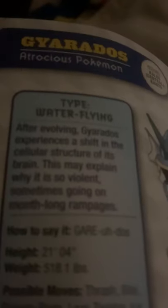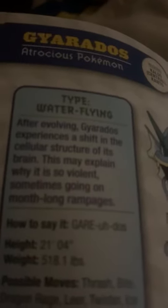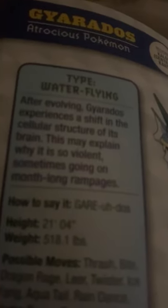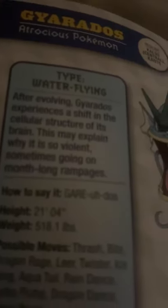And Gyarados, the atrocious Pokémon. After evolving, Gyarados experienced a shift in the cellular structure of its brain. This may explain why it is so violent, sometimes going on a month-long rampage. Jeez, Gyarados. And that is the end of the G section. Anyway, thank you guys so much for watching, and I'll see you guys in the next video. Bye!